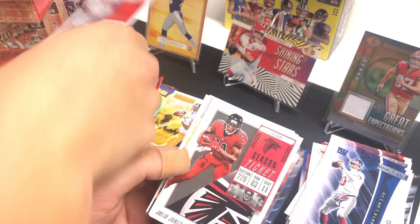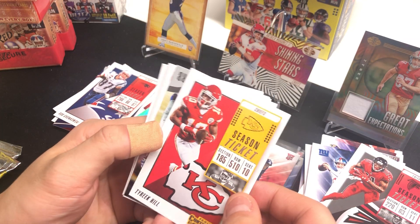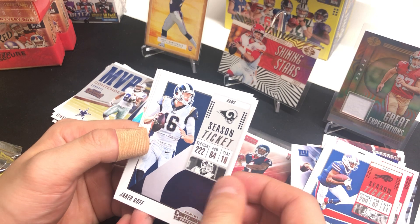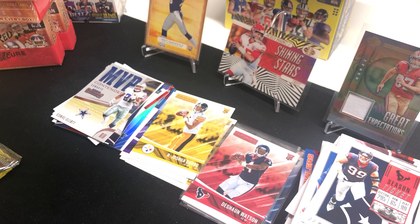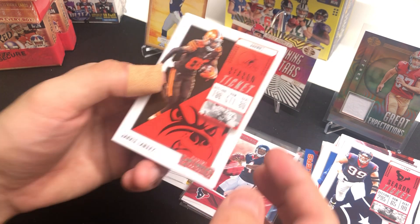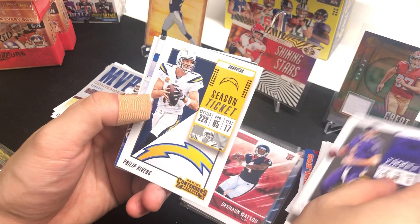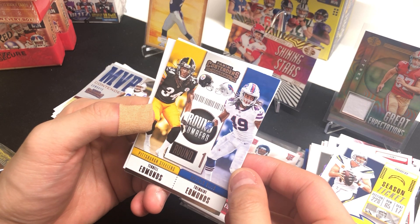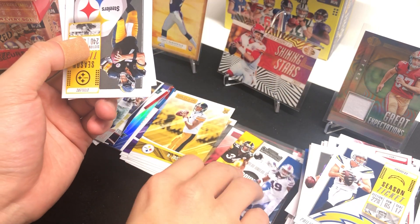Kicking off 2018 Contenders: Gronk, Julio Jones, Tyreek Hill again, MVP Contender Zeke, Jay Jones, Jerick McKinnon, Jordan Reed, and JJ Watt. Maybe I should do a competition of how many Kansas City Chiefs I can pull versus San Francisco 49ers — I'll do that on my next video. Next pack: Jarvis Landry, Drew Brees, Joe Flacco, Philip Rivers, and we got round one rookies Terrell Edmonds and Tremaine Edmonds. I don't follow their teams but they're round one so I'll keep them.